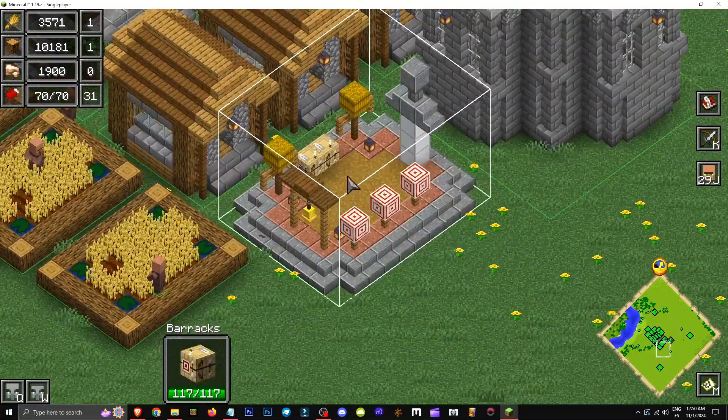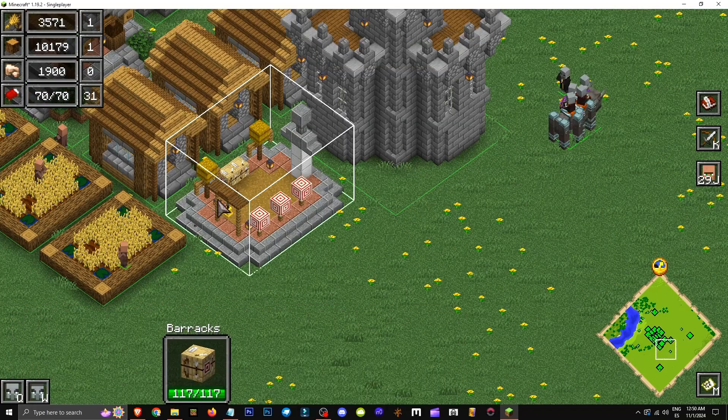What are barracks used for? Barracks serve us by providing additional improvements like better pillagers or attackers. We'll see it below on the left — this is a barrack.